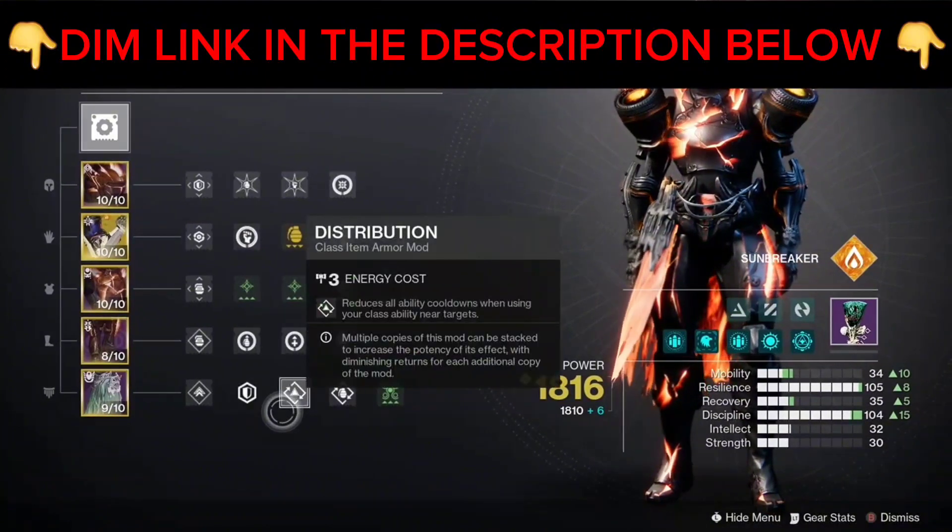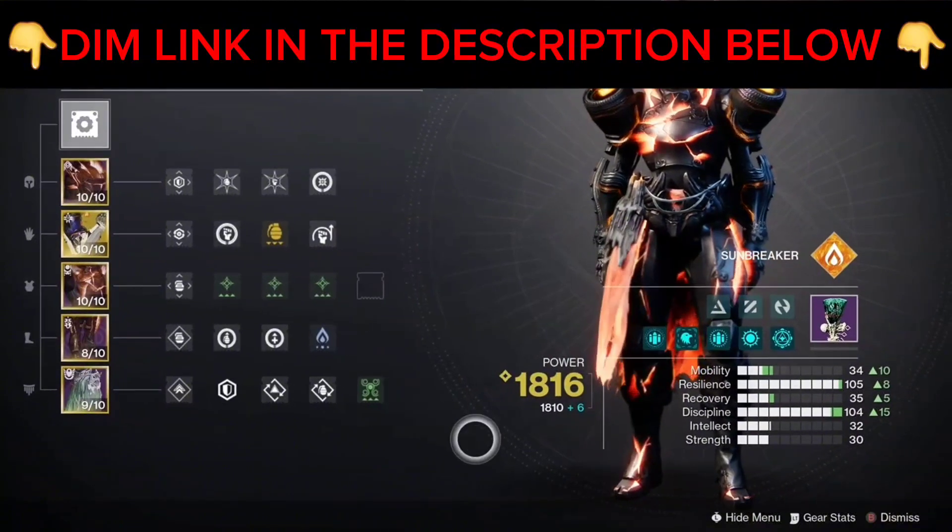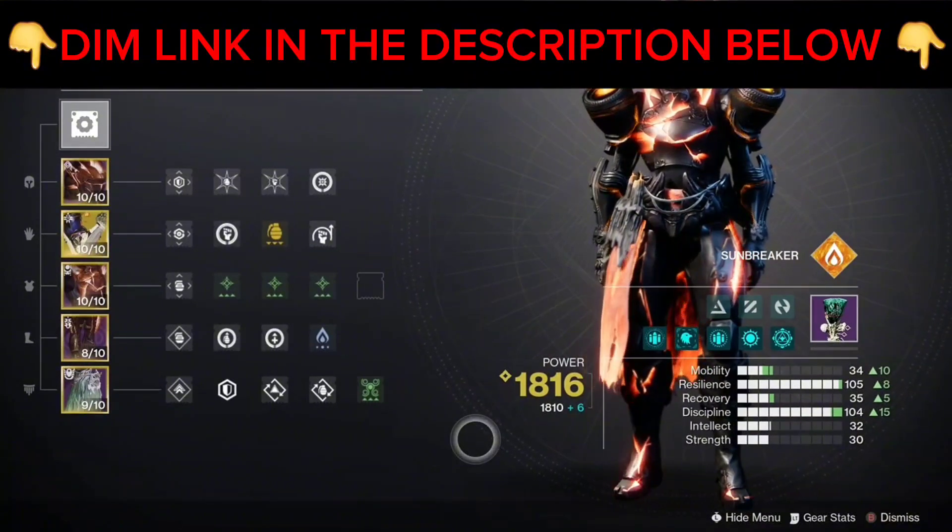For our class item, we will be using x1 Distribution, x1 Bomber, and x1 Powerful Attraction.